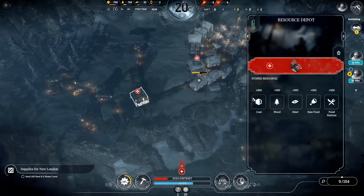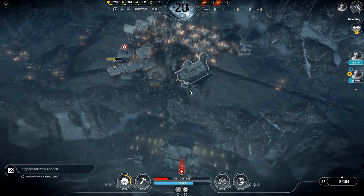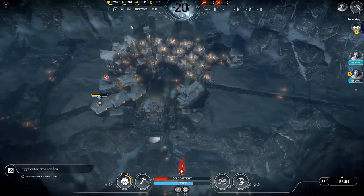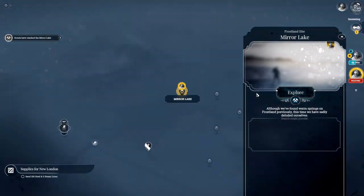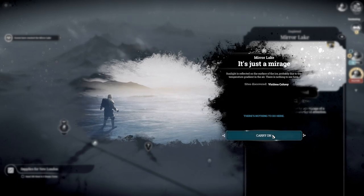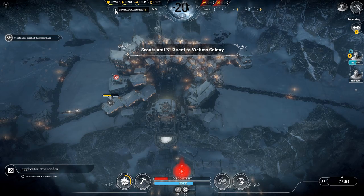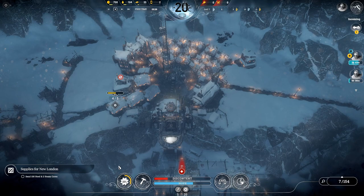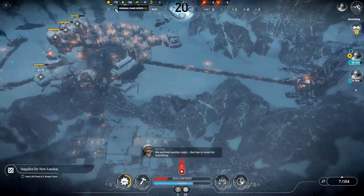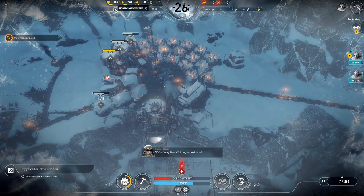We'll put people back on the sawmill and change this onto coal — that's the resource depot set up. These guys have reached Mirror Lake — again, nothing to do here. Victim's Colony is the last place we're going to do in this video. We're researching freight elevators, which is fine. We should be good for another shipment as well.